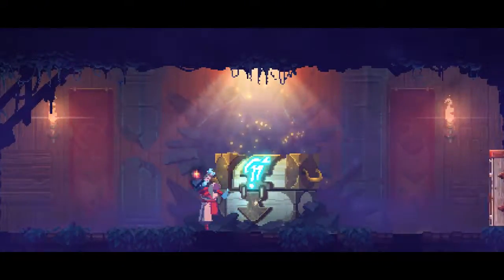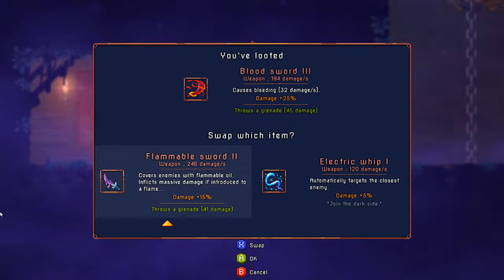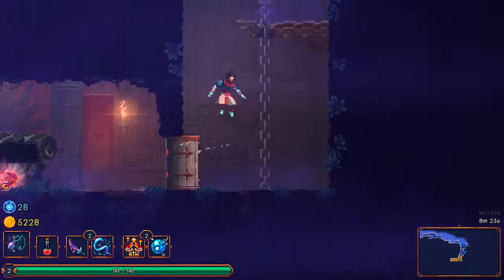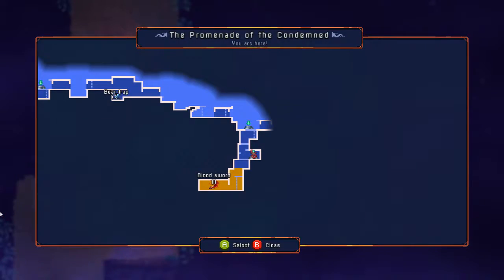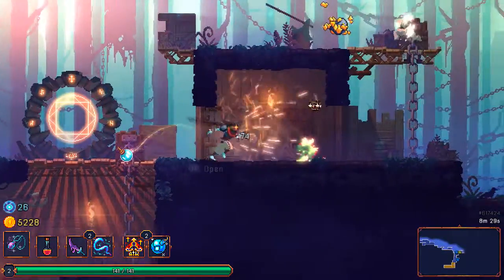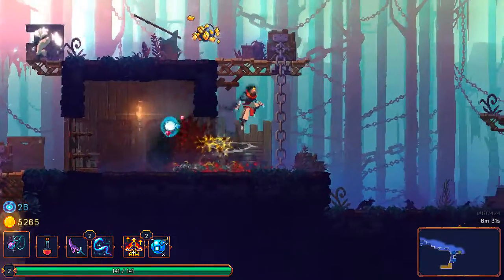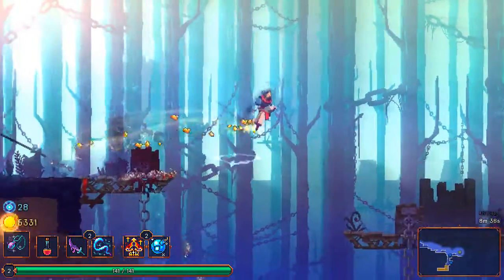Thank you treasure room. Blood sword level three — 25 less damage overall. I don't think it's worth it; I really do like the flammable sword. The blood sword has basically the same attack pattern as the flammable sword.